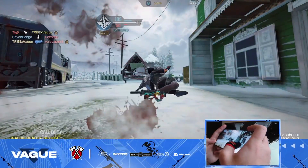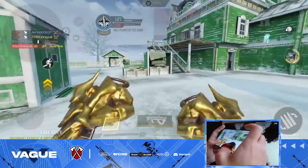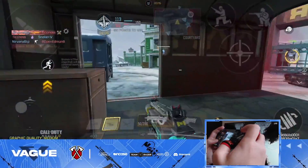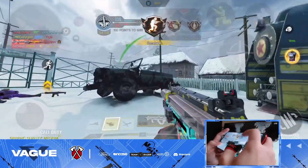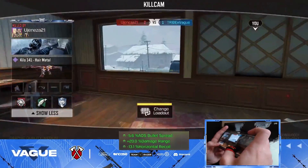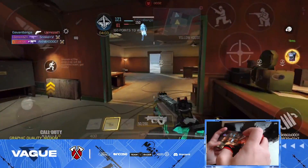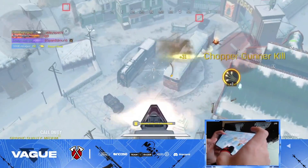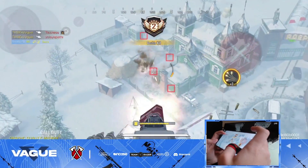I was wondering where the dog was because it was on my mini-map and I couldn't see it. Since we're in the middle of the game, let me tell you attachment number two — the MIP Extended Light Barrel, which does a lot for the weapon: it increases ADS bullet spread, damage range, and helps with recoil. Let me pop my chopper gunner — I might as well farm every single kill we want.